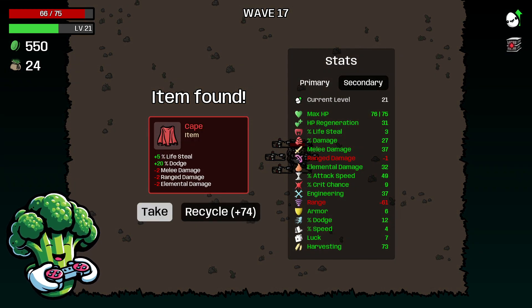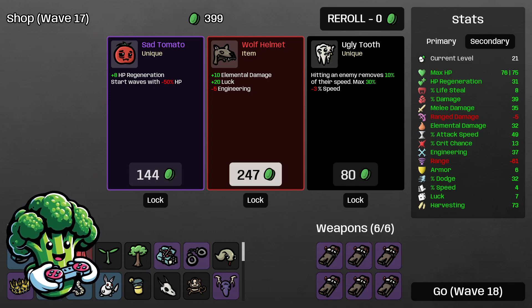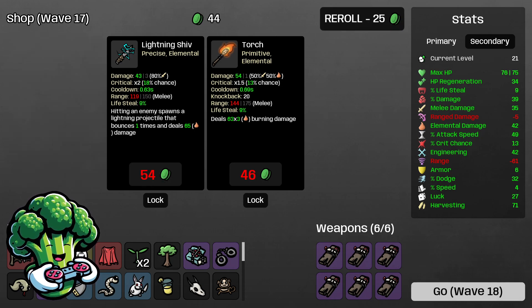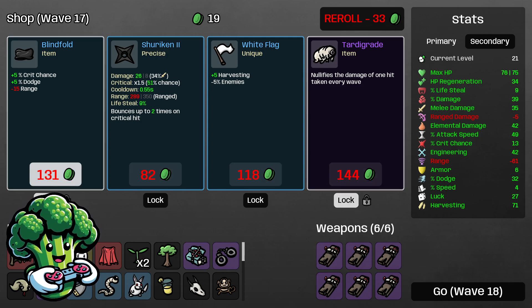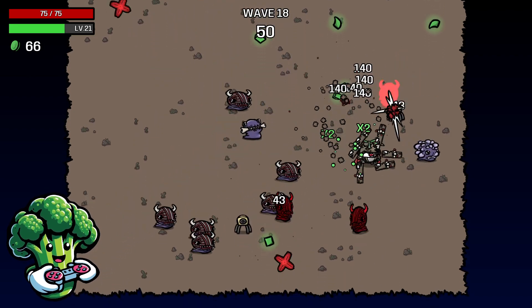Cape gives 20 dodge and 5 lifesteal — I skipped over it last time by accident but they gave it to us again, so we'll take it. That'll help our survivability. Going with flat 12 damage to get our damage up. More elemental and crit — plus 10 elemental damage is really good for us. We'll lose five engineering but take it. Plant gives HP regen — taking more of that. Sacrificing harvesting since we're up to 73 and won't need much for the next couple waves. Tardigrade nullifies damage — locking that in. Blindfold is good for crit chance and dodge, and we lose range which we don't need.